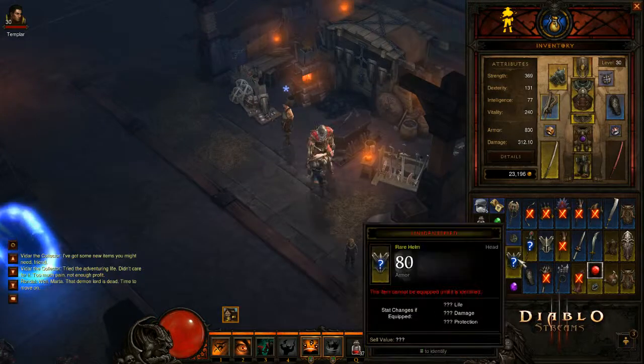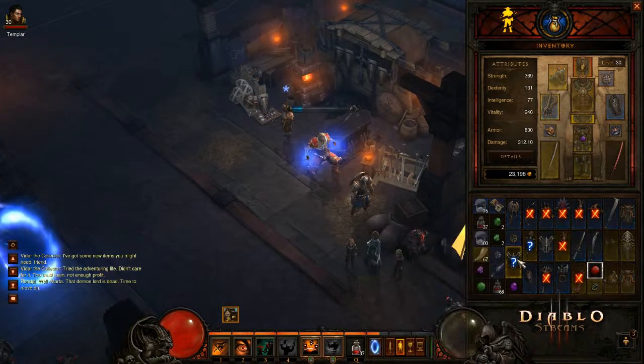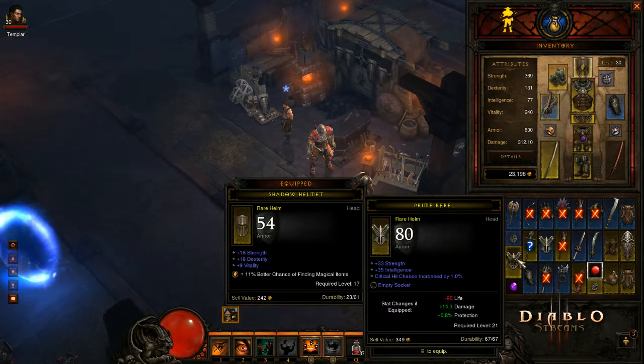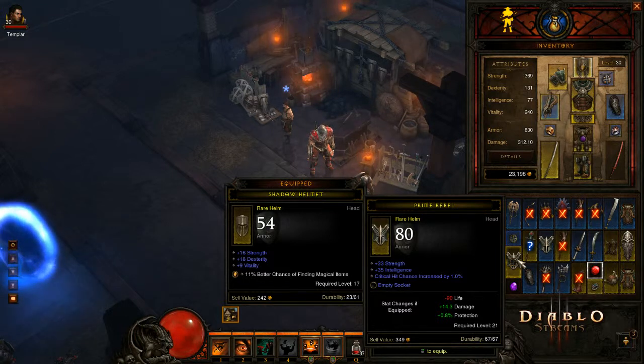As I promised guys, we're going to have a look at this helm. Hopefully it gives us a lot of everything. It's better than what we got. Twice as much strength, no vitality. Critical hit chance increased 1%, which is pretty badass. Critical damage — so we're rocking and rolling on that. We're actually going to equip that.